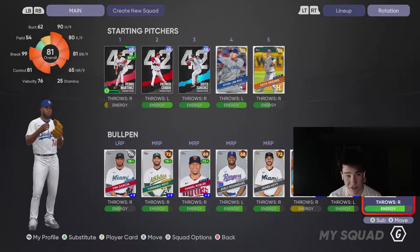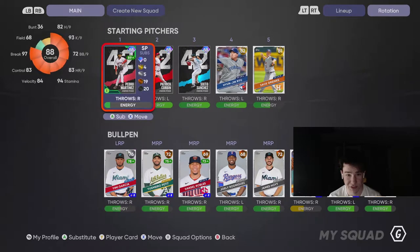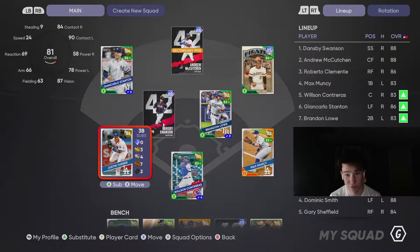87 Jansen is on the way. Maybe Sixto can come out of the pen. We'll see how Corbin pitches. Hopefully he goes alright.